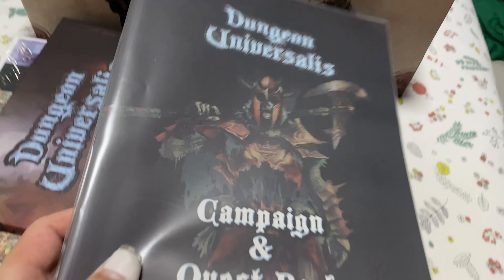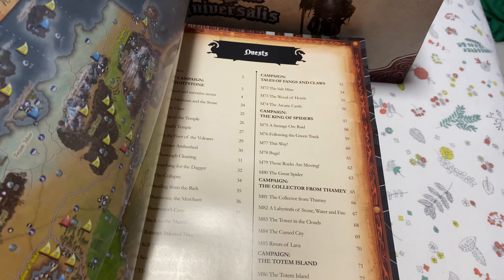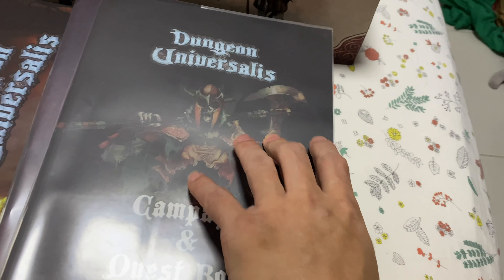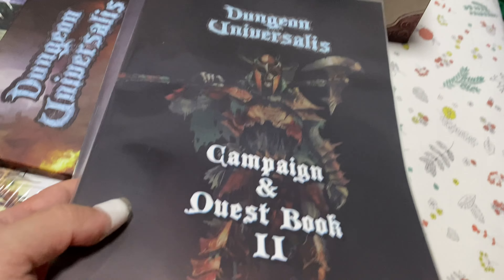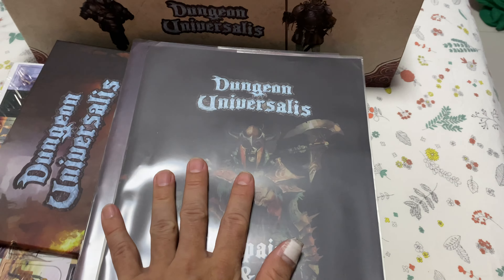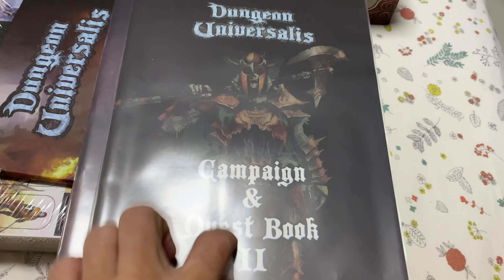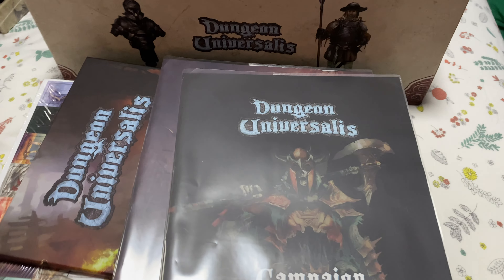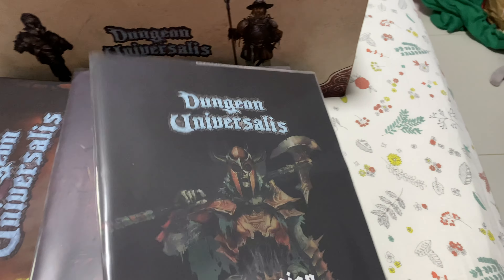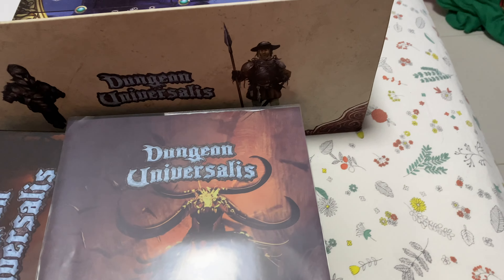Campaign and Quest Book 2 — I think this is optional. Someone in the comments can correct me if I'm wrong. I think this does not come with the original core campaign. It could be because this is the second printing version 1.2, that's why we have a quest book 2. If you're backing the new Kickstarter, you'll probably get the new challenge mode, which would be quest book 3 and so on.